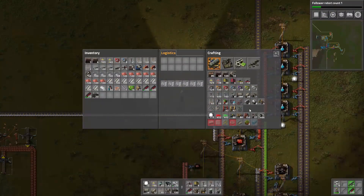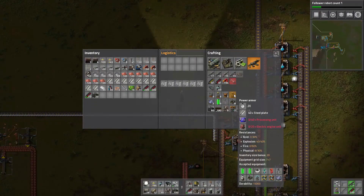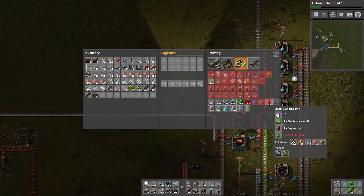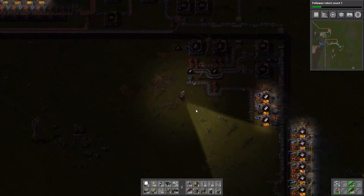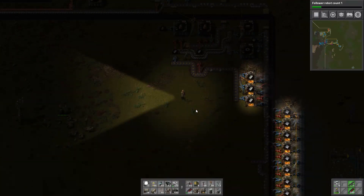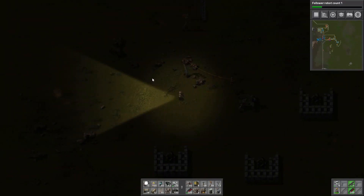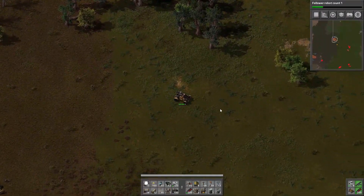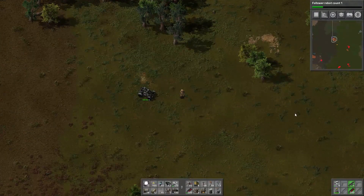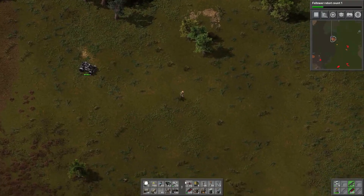I think an entirely new line is what we're going to need. I was going to try to make processing units so that I could make this final power armor. We need electric engines too, which require just regular circuits. Engine unit, lubricant — this is going to be super complicated because we're going to need more iron plates for all of that: iron, copper, plastic, everything. Our iron deposits here are already starting to diminish. Let's get the car and take out some bases.